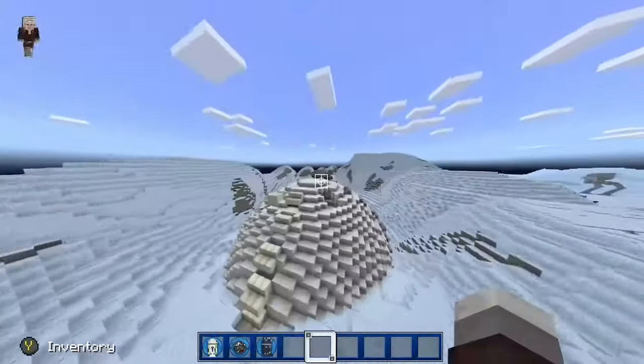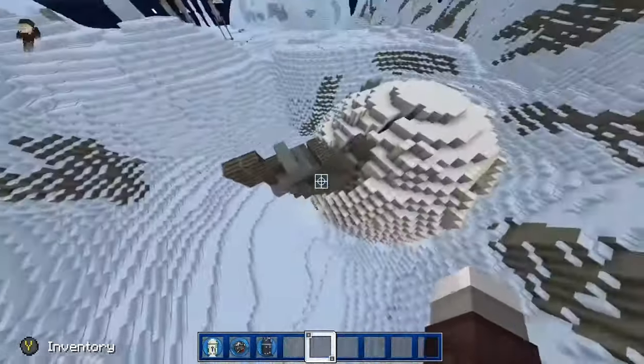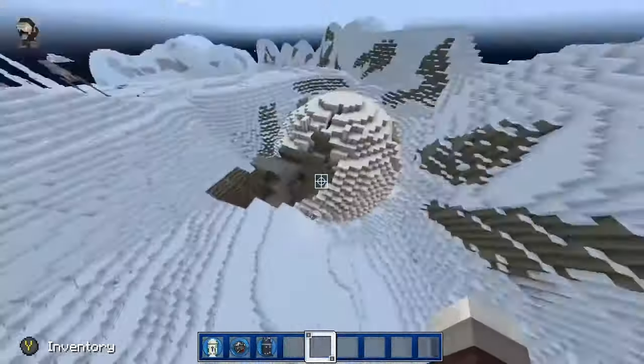And this right here — this ball with a cannon coming out of it — is the ball that shot the laser towards the Star Destroyers and disabled them to help the transport that is right here. This is the last transport; two already flew away.